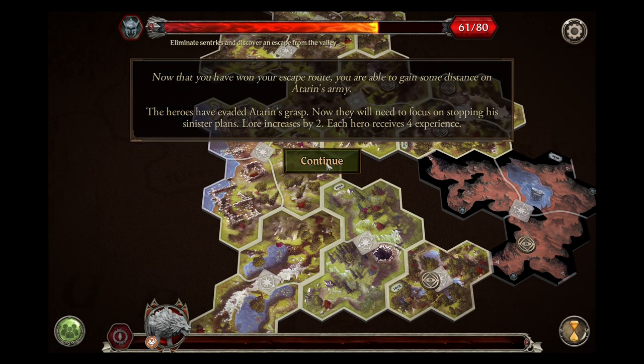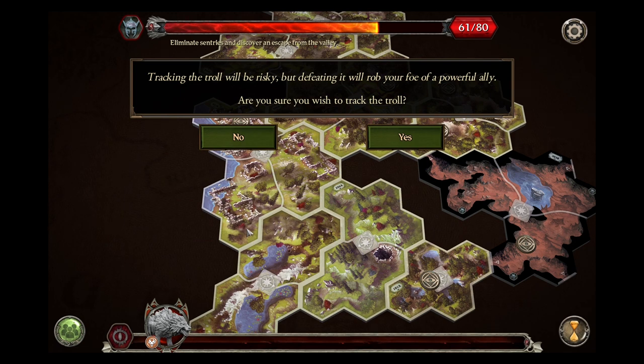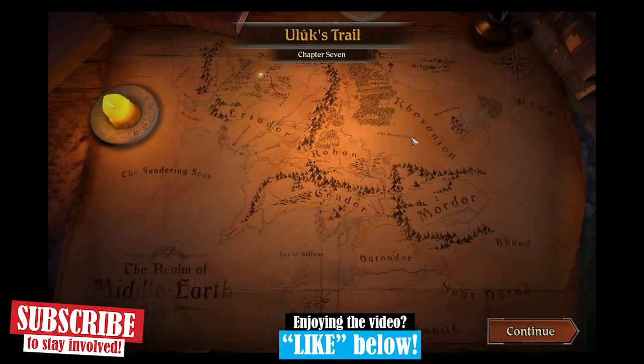You are faced with a moment of choice. Adoran counts an enormous troll amongst his allies, traveling a longer subterranean route. If you track down the troll, you could defeat it and remove one of Adoran's most potent advantages in the battle to come. However, Adoran's army is already on the march toward the Brandywine river — if you could make haste and cross the river ahead of the army, it might keep you one step ahead of Adoran's plot. One thing is certain: if you choose to spend time tracking the troll and fail to eliminate it, the consequences will be dire. Which path will you choose? Heroes must decide: track the troll or hurry to the river. We're going after the troll. Tracking the troll will be risky, but defeating it will rob your foe of a powerful ally. Are you sure you wish to track the troll? Of course not, but we will.